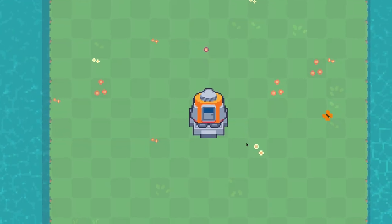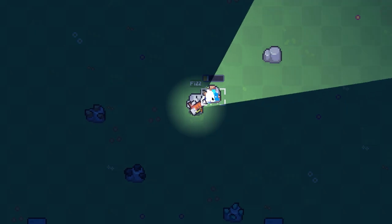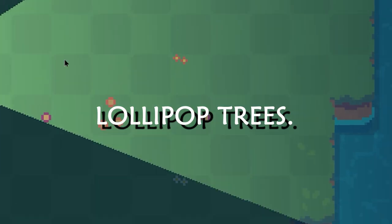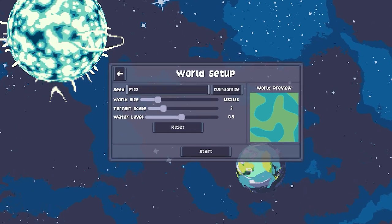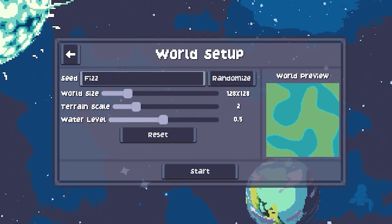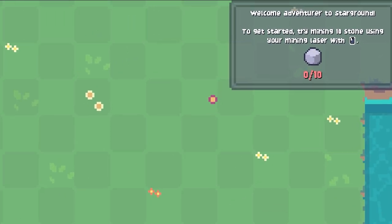Fizz's journey began when they landed their trusty spaceship on a mysterious planet, scattered with coal, iron, copper, stone, and what Fizz affectionately called lollipop trees. This was the sea they had chosen to land on, but the world size, terrain scale, and water level could also be customized at the start.